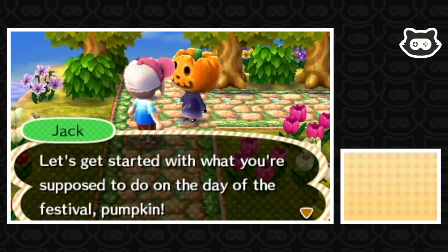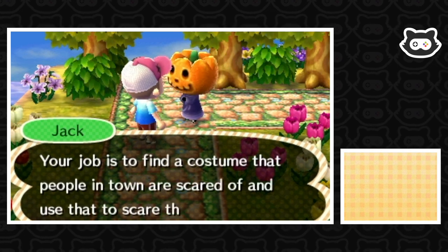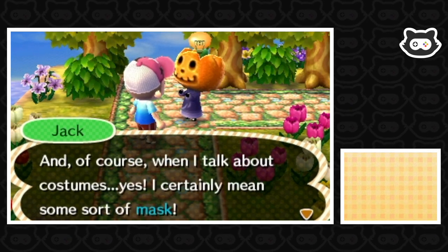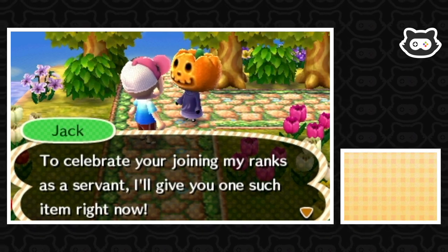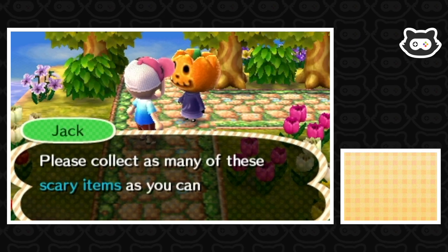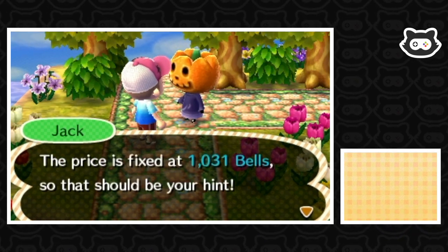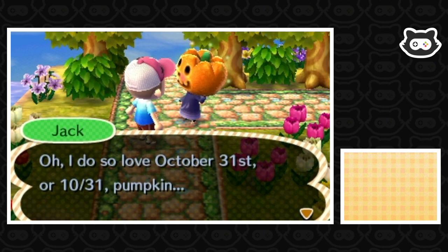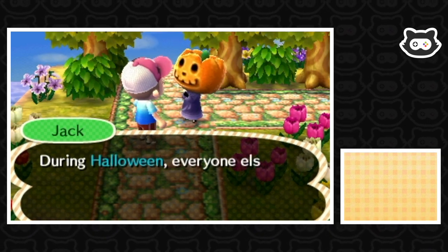Jack explains what to do on Halloween: we're supposed to scare everyone in town. Our job is to find a costume that people are scared of and use it to spook them silly. He means some sort of mask. To celebrate joining his ranks as a servant, he'll give us one right now. He hands over a ghost mask and says to collect as many scary items as possible. They can also be bought at the Able Sisters shop, with the price fixed at 1031 bells.